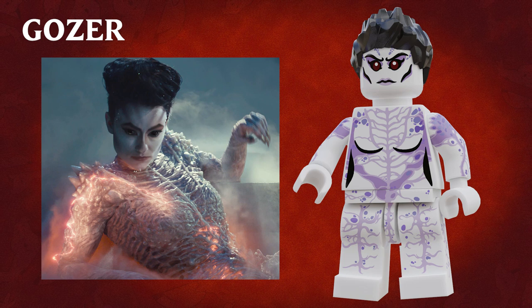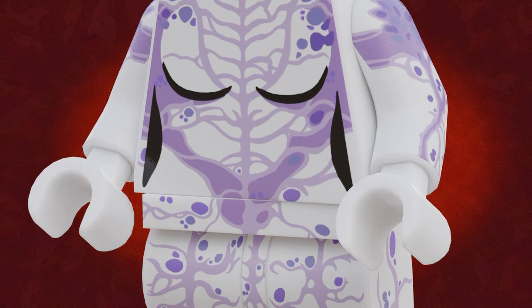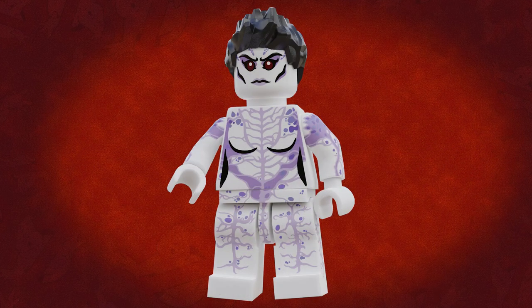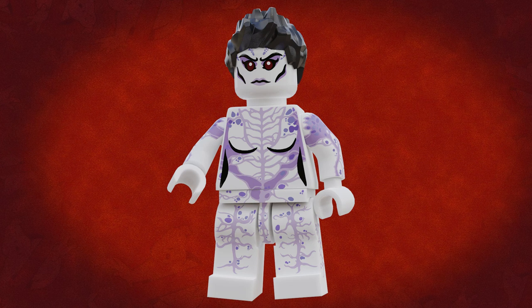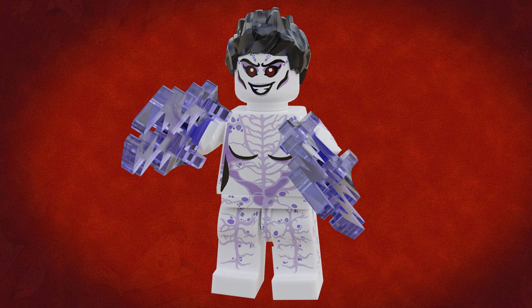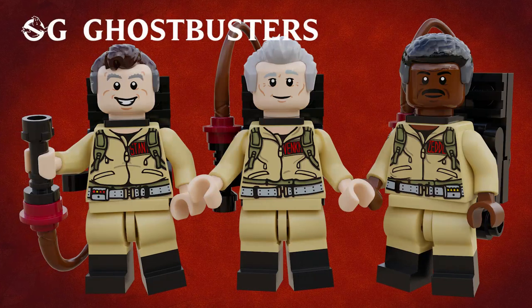Speaking of which, next up we have old flat top herself — Gozer the Gozerian. Gozer has printing all over her torso, arms, hips, legs, and even the sides of her legs. I had thought about using some pauldron pieces for the bony protrusions and crystalline spikes Gozer sports in her revamped look, but I decided it was better to convey those using prints. It also means the differences between this and how Gozer looked in the original movie are subtle enough that you could use this figure for both versions if you wanted to. Gozer has two face prints: the first is a rather unimpressed, almost indifferent expression, and then the second is a very sinister evil smile.